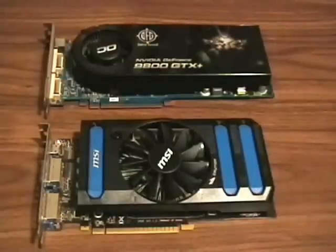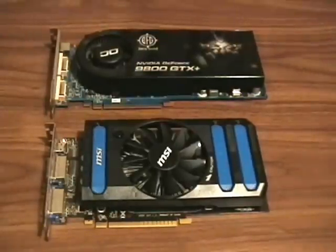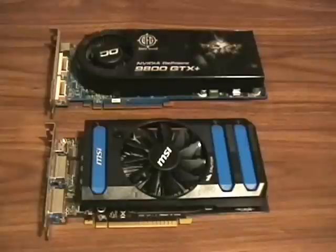Here is a look at a BFG NVIDIA GeForce 9800 GTX Plus and a MSI GeForce GTX 650. One card will be going against another card, and I will post the specs of each card as well as the specs of the system that they are going to be running.